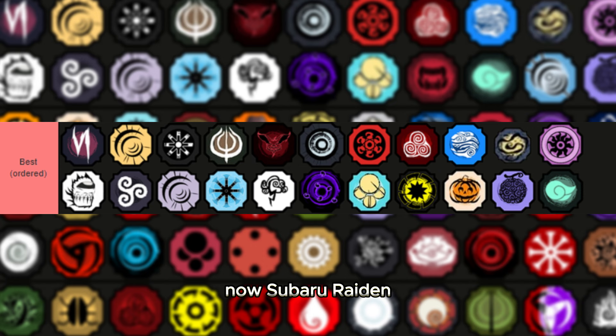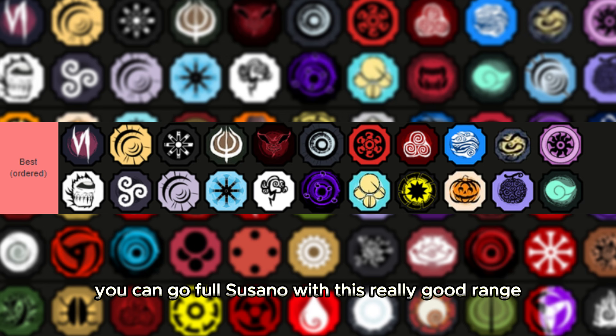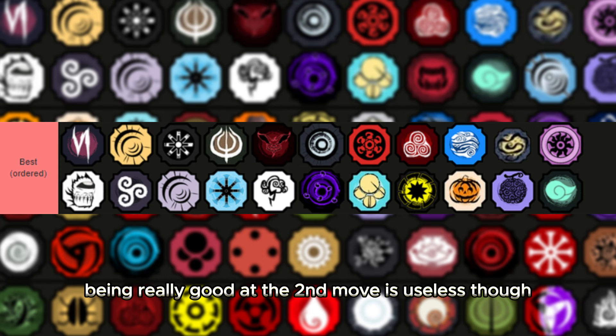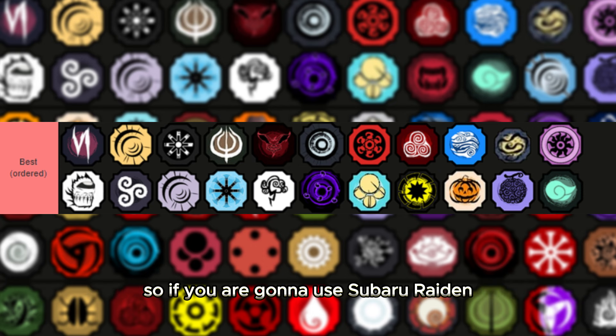Now Subaru Raiden — this is Kakashi's bloodline. You can go full Susano with this, really good ranged M1s, nice full form, good mode specs, and a really good counter that actually got nerfed recently. The first move is really good but the second move is useless. If you are going to use Subaru Raiden, please refrain from using the second move or you will just get cooked.